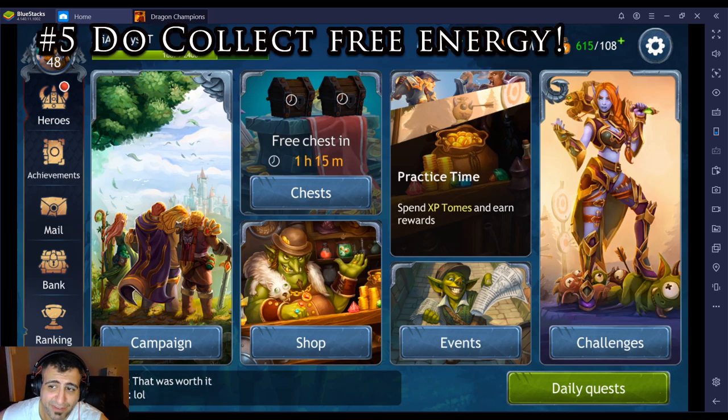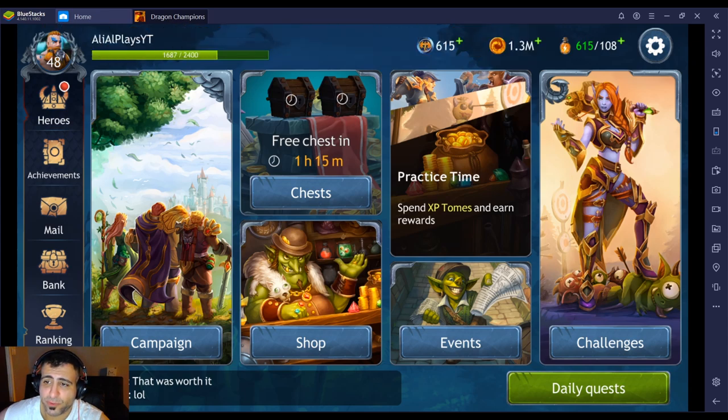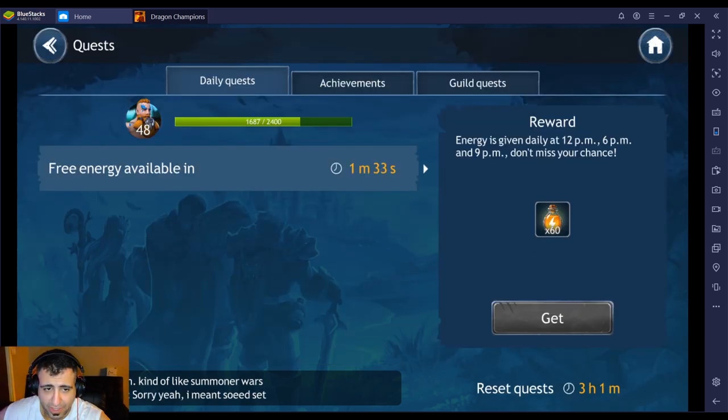Number five: you're given energy three times a day for free at 12, 6, and 9 PM, and you can also watch an ad to receive double energy at those same times — it's a win-win. Before version 1.1, there is a bug with the ad where people were not getting their energy. The workaround is to force-close the game, reopen it, and then watch the ad. After version 1.1, that should no longer be an issue.